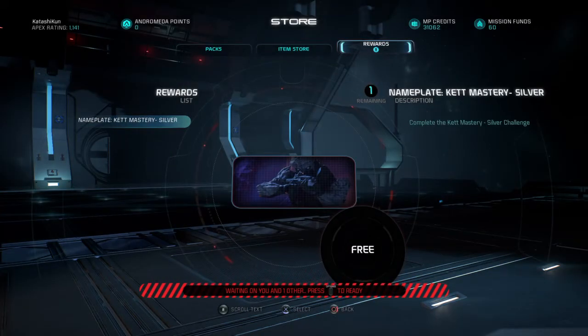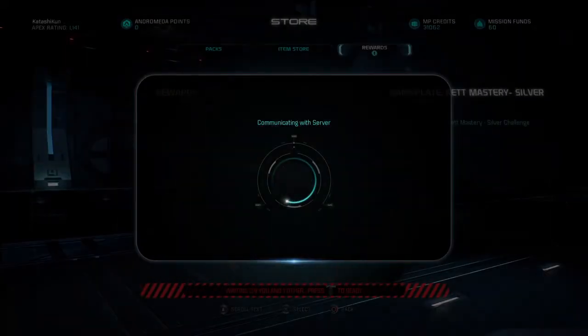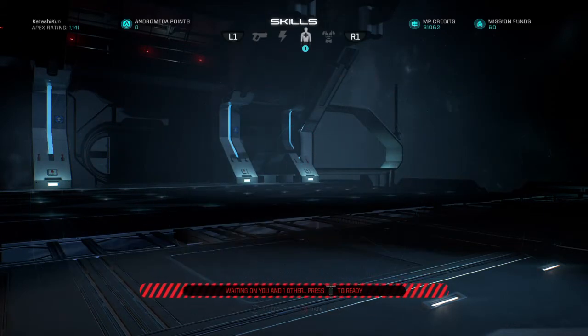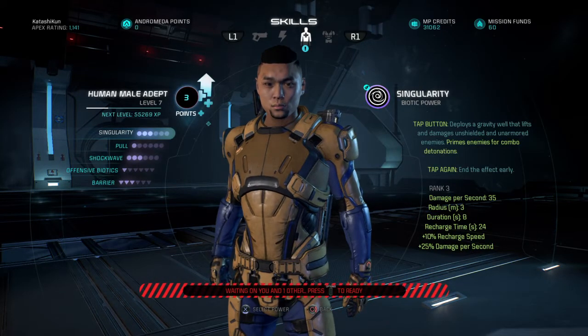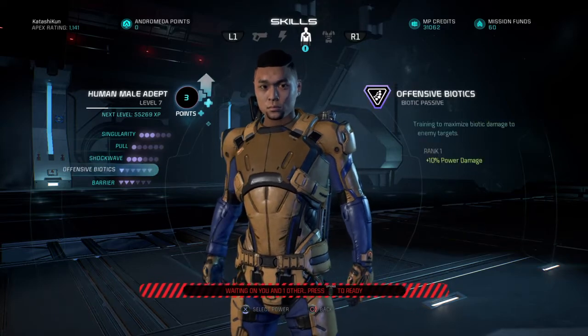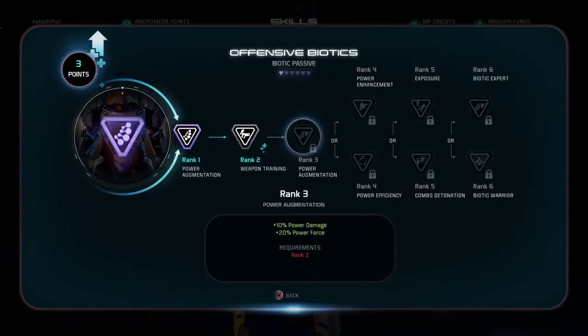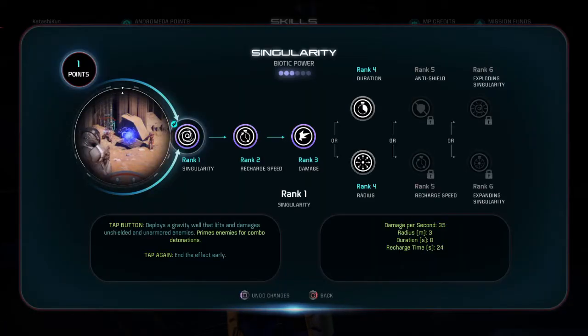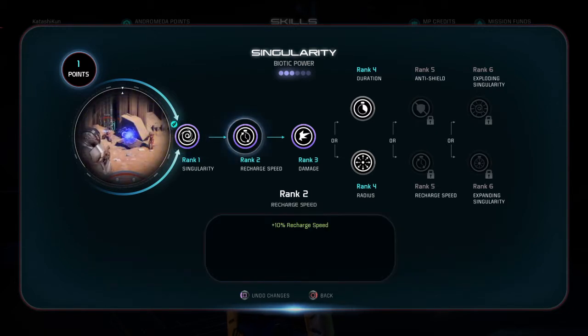What did I get as a reward? Ket mastery silver — oh great. Upgrade his skills; I've got three points. I should really do offensive biotics. So, singularity — like I was saying — damage per second, holds enemies up. If you tap the button again it ends the effect early. Going up to rank three is standard; you've got recharge speed and damage per second.